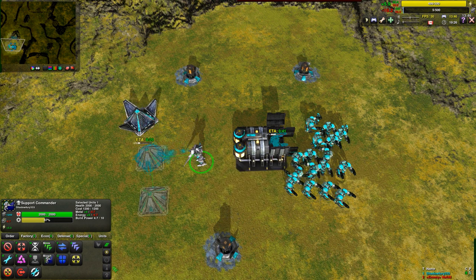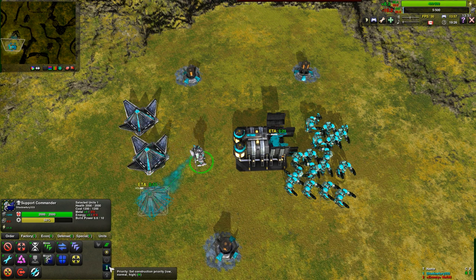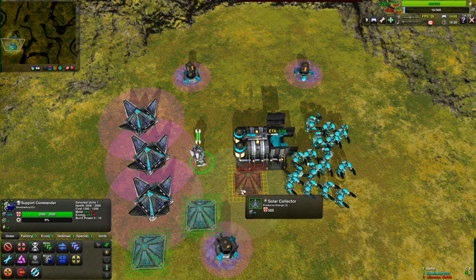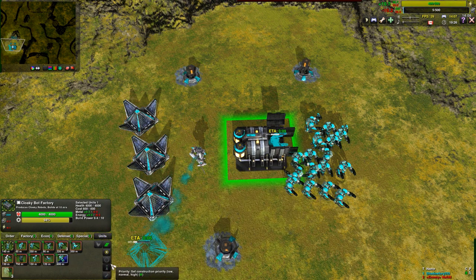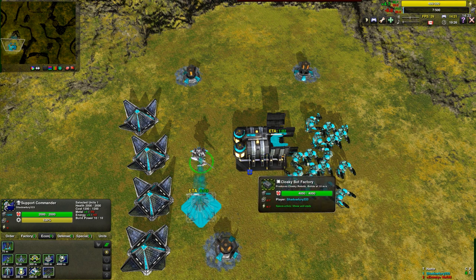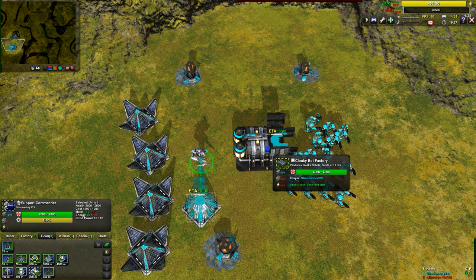If you want the commander to be the only one producing something, you can change its priority. There are three priority settings: low, medium, and high. High means that the commander — or whatever is being constructed — takes its build power worth of resources first, and the rest goes to everything else. If both are at high priority, the resources are split as if they were the same. But if something is a higher priority, for example the factory is at low and the commander at medium, then the commander will take its share of resources first, leaving the factory with the scraps.